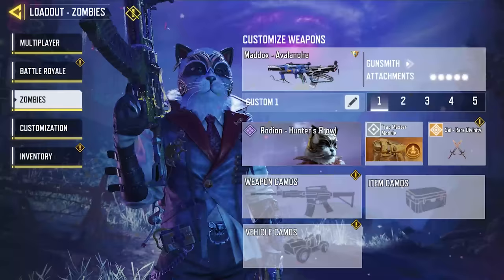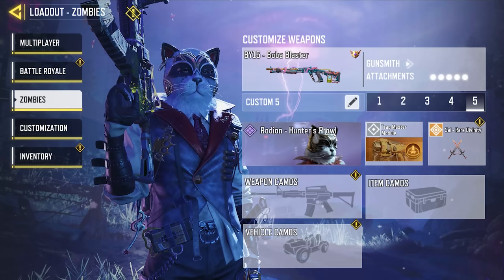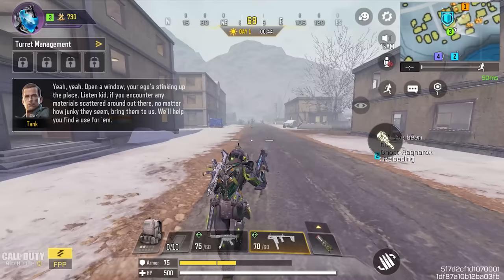The combo that works best for me is one assault rifle or submachine gun, two snipers, one marksman rifle, and most importantly a shotgun. That's basically your five loadouts. The next question is: what is the order of these weapons? How are you going to pull these loadouts out?